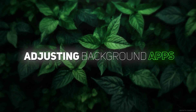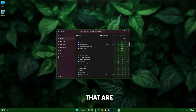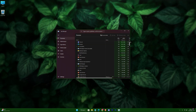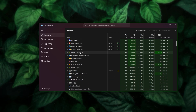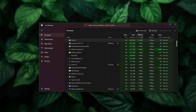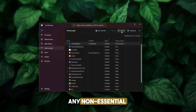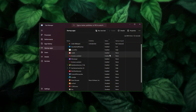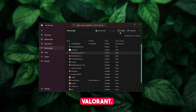High ping can often be caused by background applications hogging your bandwidth. Open Task Manager by pressing Ctrl + Shift + Escape and check the processes that are using your network. Right-click and end unnecessary tasks. Also, go to the Startup tab and disable any non-essential apps from starting automatically when you boot your PC. This will free up more bandwidth and processing power for Valorant.